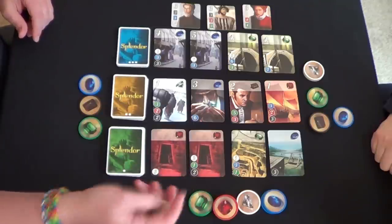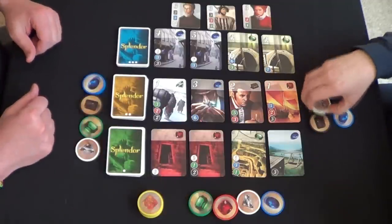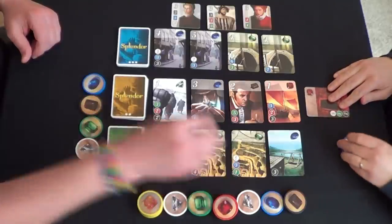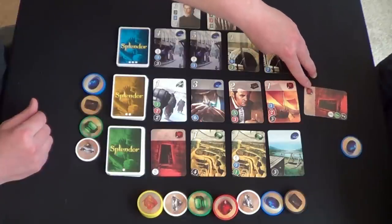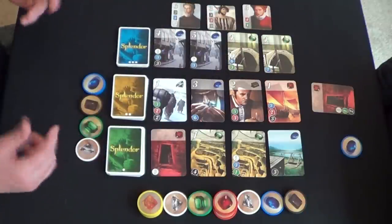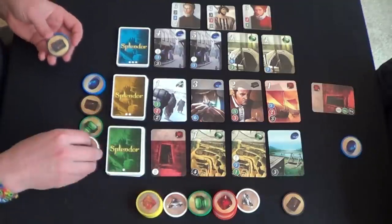You can never have more than ten gems in your hand. If you ever get more than ten, you have to discard back down to ten. Carmen paid two white, one green, and two black to take a card. That card is always going to count as one red gem to her permanently. So if a card needs two red gems, she already has one permanently, and would only need one more from the stack. That makes it easier as you build up.